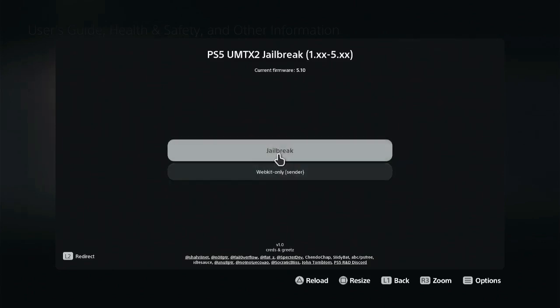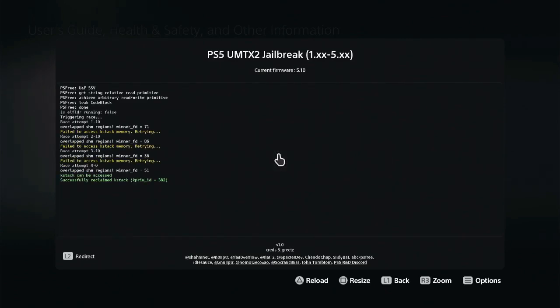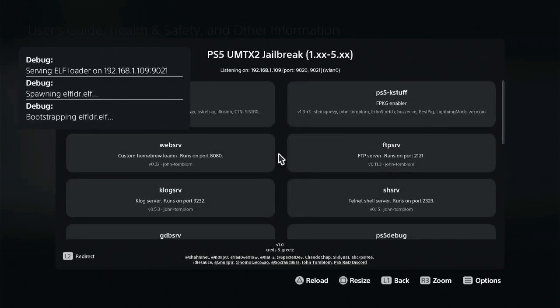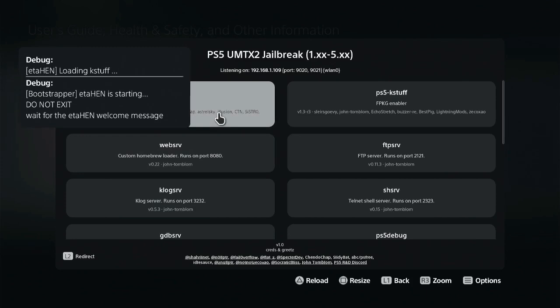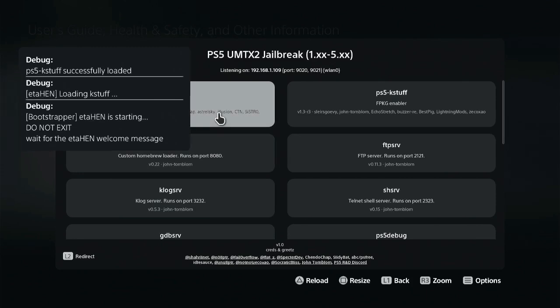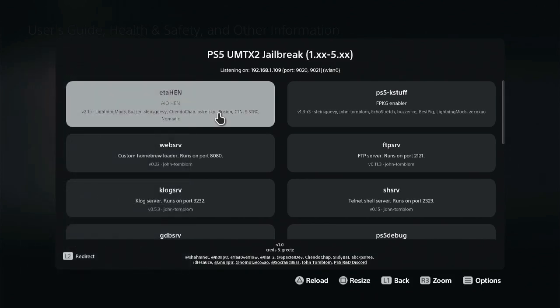Click on Jailbreak and wait. Click on ETA HEN to jailbreak your PlayStation 5. Once done, hit Options to close it.